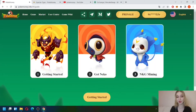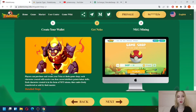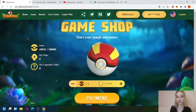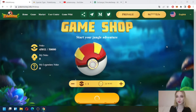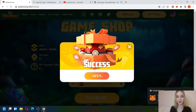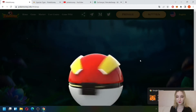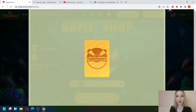There is an instruction on how to get started. First, connect the wallet — I've already connected it here. If you don't know how to do this, you can check it on the wiki. Next, purchase an NFT. Let's purchase it — I'm going to buy one Neko NFT. Confirm the transaction.